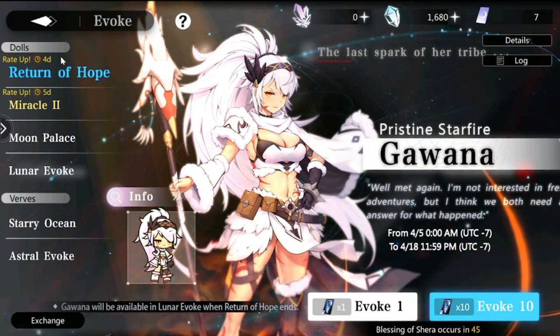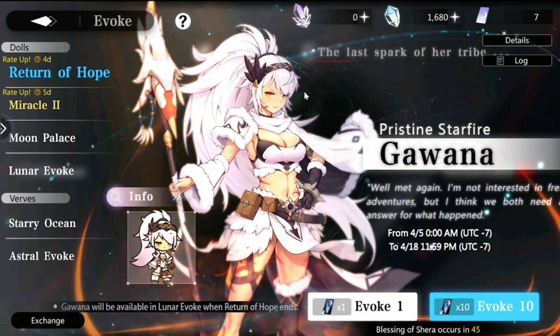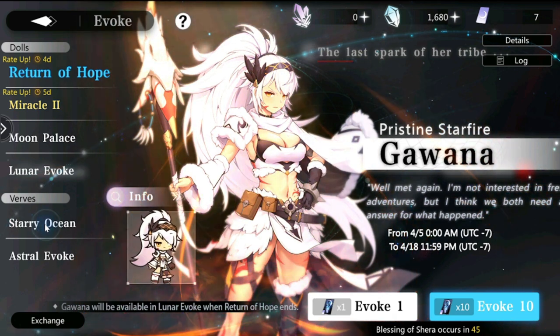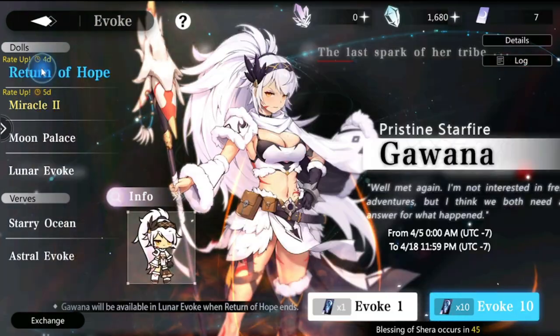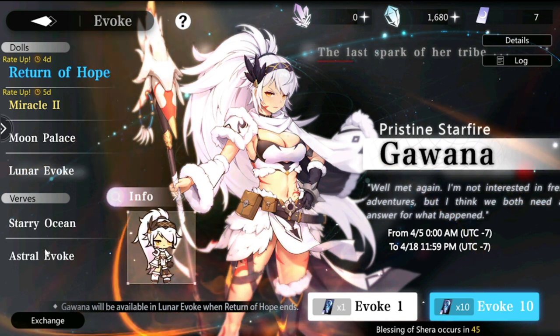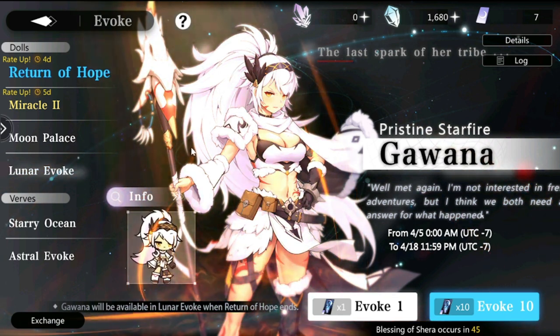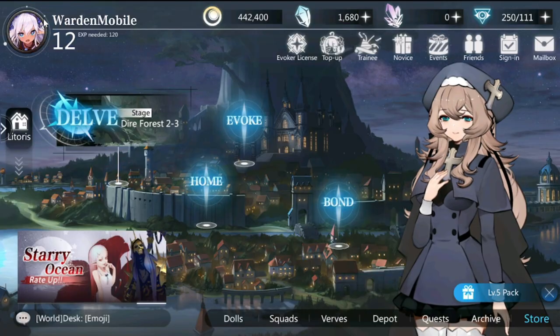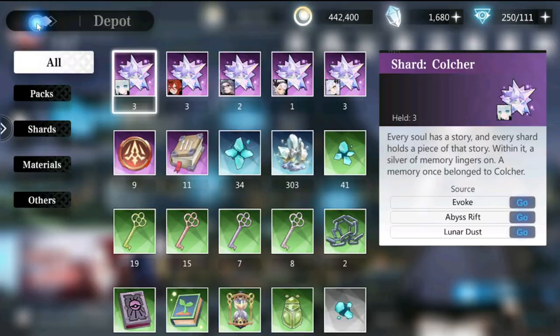Let's look at the summon system. There are four doll banners and four verse banners. Most of the dolls you get at the start are already good, so you don't really need to heavily farm for dolls — you just farm verses to enhance your current ones. Once you have your first five or six dolls, focus on improving the ones you already have.